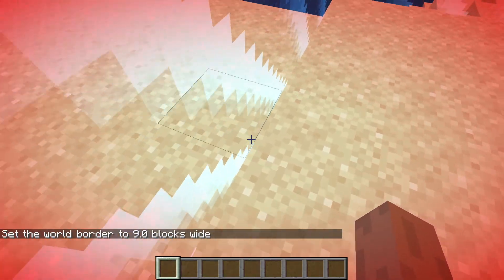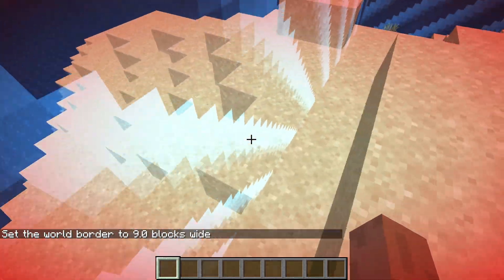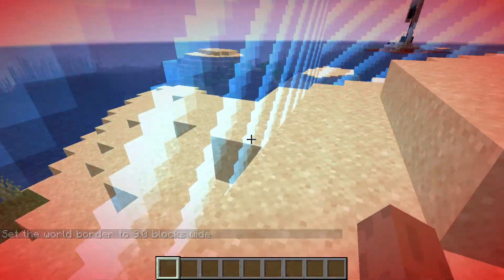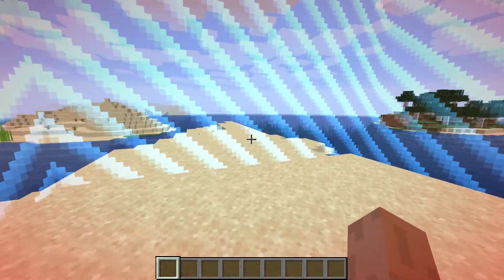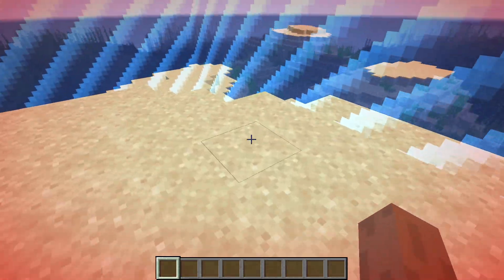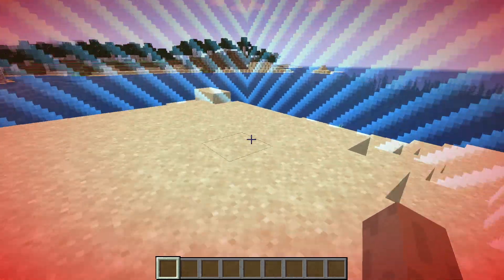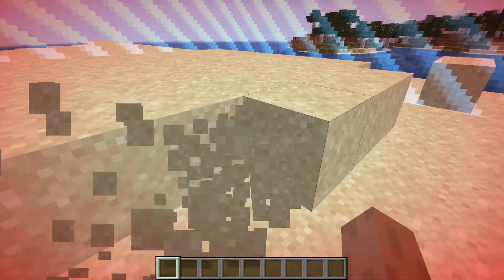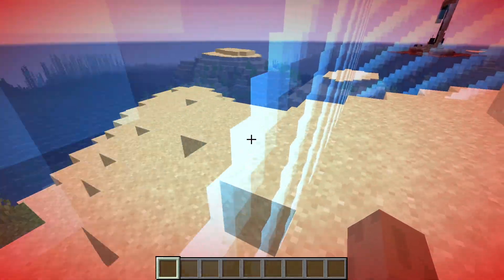Now you kind of just want to go around and see which side is actually solid, because sometimes it doesn't work right and you can phase between the world borders. You want to make sure that it's completely solid and you can't walk through it even in creative.